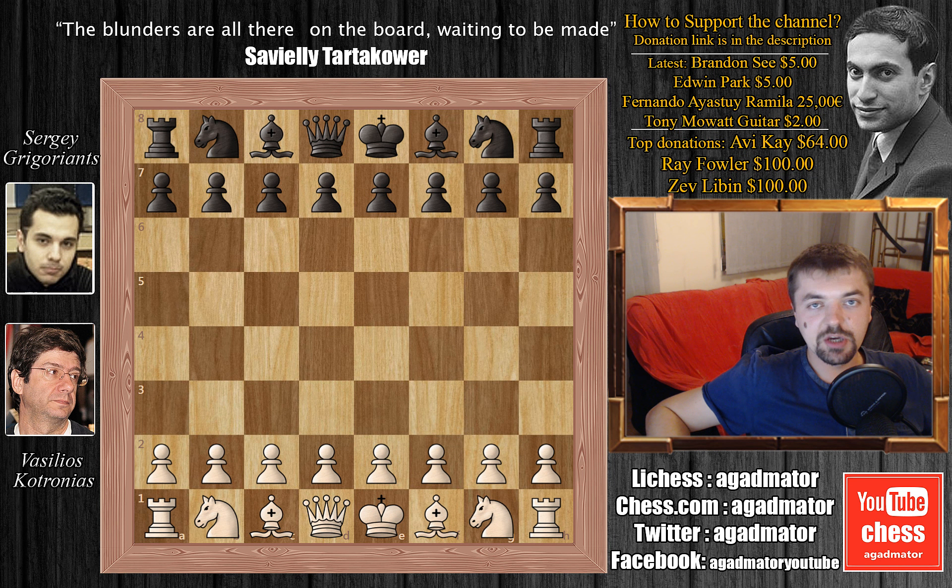Grigoriants was the under-14 world champion in 1997 and in 1999 he was the under-16 European champion. Mr. Kotronias is a well-known Greek grandmaster, a chess author, and 10-time Greek champion. In 2014 he also ran for the European Parliament as a candidate.